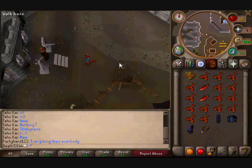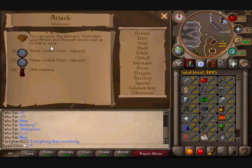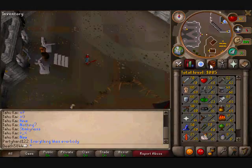And this is the one on the Warriors Guild. To enter the Warriors Guild, you have to be a member, and your attack and strength levels have to add up to 30 or more. Mine are at that level so I can enter.